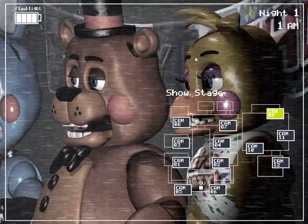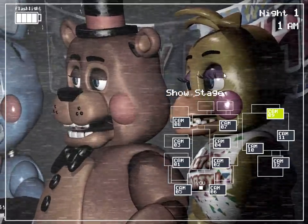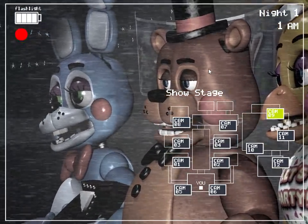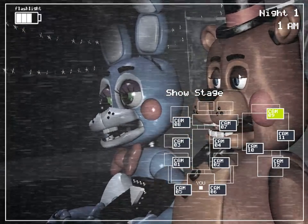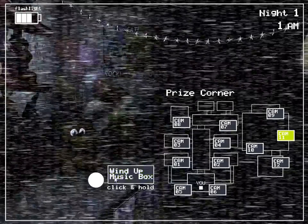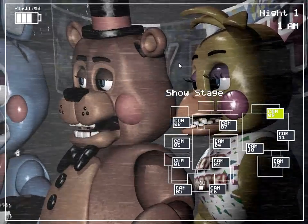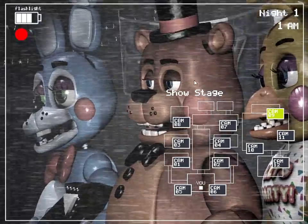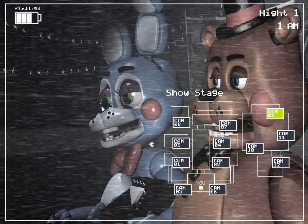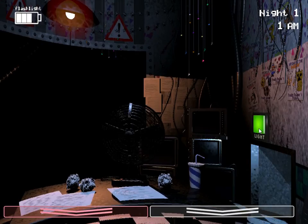Let me introduce you to some animatronics. This is Chica — the new version of Chica. I think she's really attractive, but I just want to get that out there. This is Toy Freddy. And I'm with Freddy. The music box — we have to wind that. So with these animatronics: this is Bonnie, this is Chica, Freddy, and there we have the bear. She's holding a flute still. I don't know why they wouldn't change that. Bonnie is really scaring me.